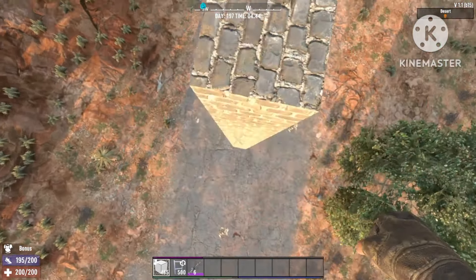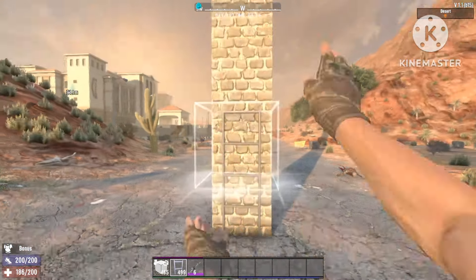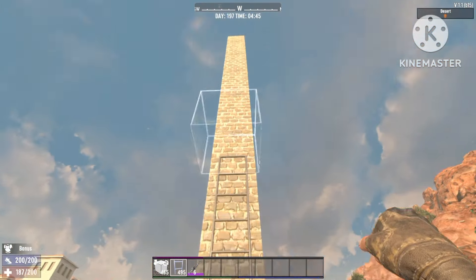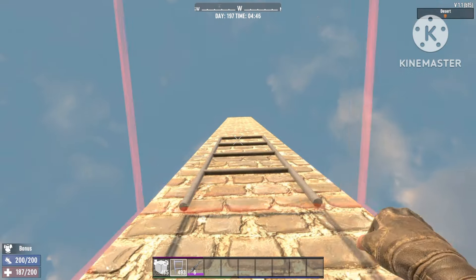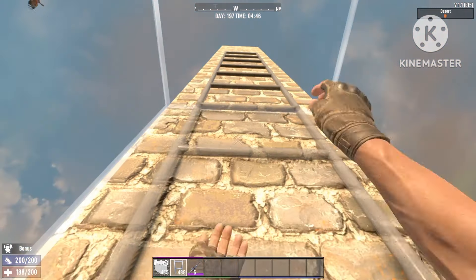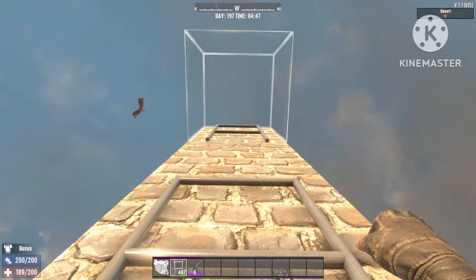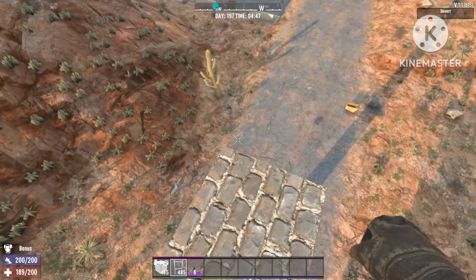First up, what you're gonna do is pillar up 15 blocks. Next you're just gonna drop down, put ladders all the way to the top. Let's go all the way to the top — almost there, almost there. Once you reach the top you're gonna take in some solid blocks.